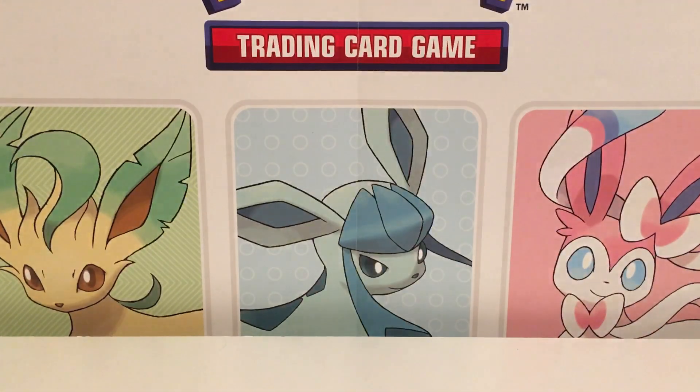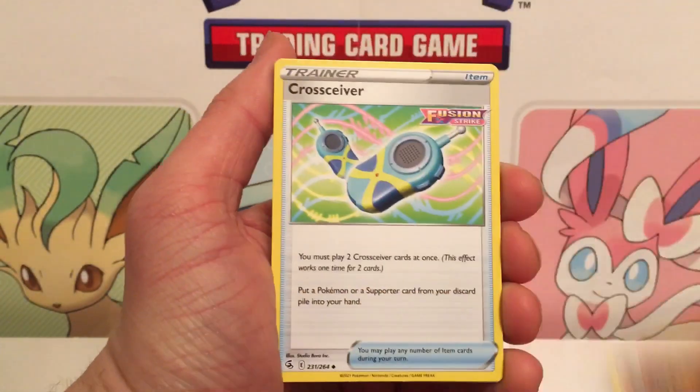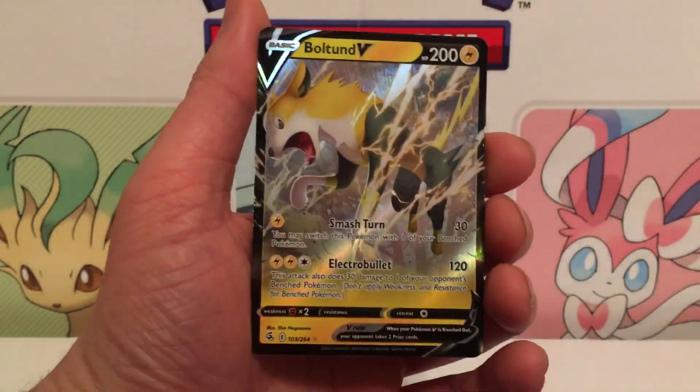Moving on to the next box — I'm getting close to finishing the Fusion Strike set, I feel like we're getting there. Another Deoxys promo — we've got three Deoxys already. But one of each pack artwork again, and we got a Crosscut — supposedly that card is used in a Mew deck. Not bad. We got ourselves a Boltund! That's an ultra rare!